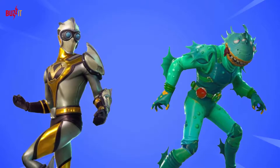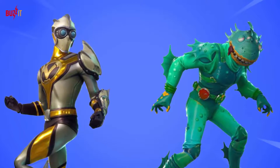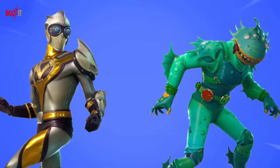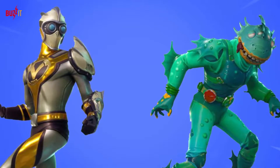Now we're getting serious. I believe these two are heroes and/or villains to go along with the overall theme for Season 4. The guy on the left seems like a take on the Flash, so I'm going to guess V is for Velocity here. The green monster man is less sleek and seems fairly villainous to me, but I suppose that's profiling.